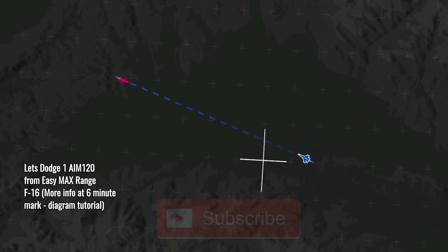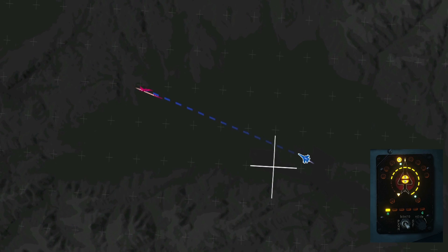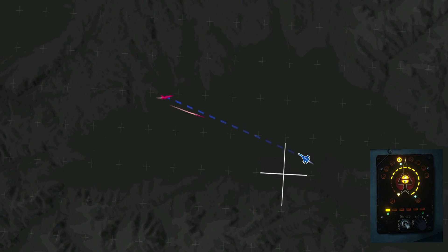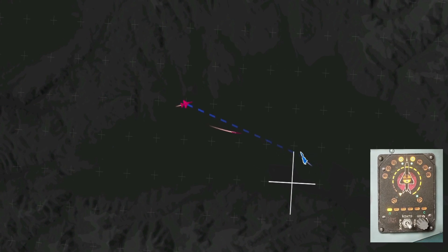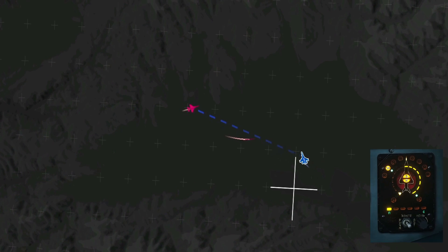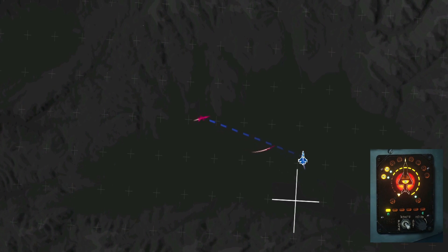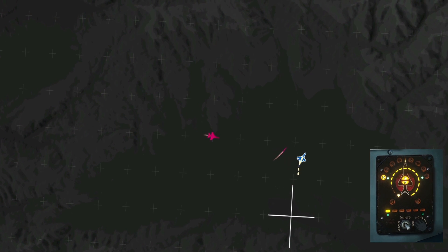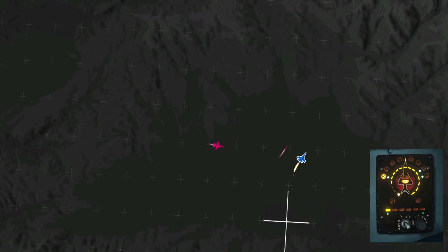Here's the first launch - an easy max range shot from an enemy F-16. On the RWR, the F-16 is painting me but the missile hasn't gone active yet. Usually a missile will go active at about 10 miles, which is about 20 kilometers. As soon as I get the beep, I make a sharp turn to the right and level my wings out to make sure I'm getting the RWR signal, because if my belly is pointing to the missile or the top of my plane is facing it, I won't be able to detect its position.